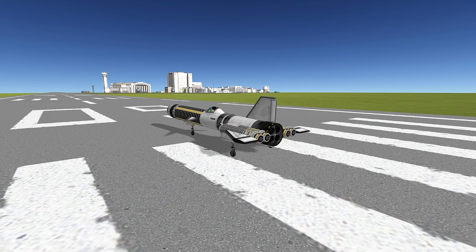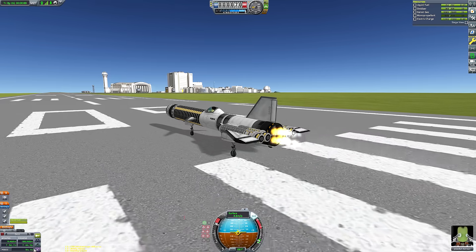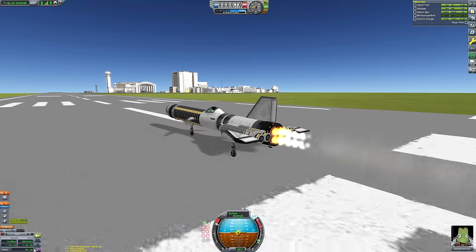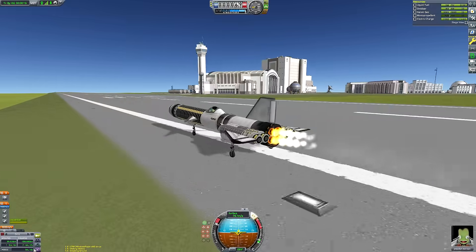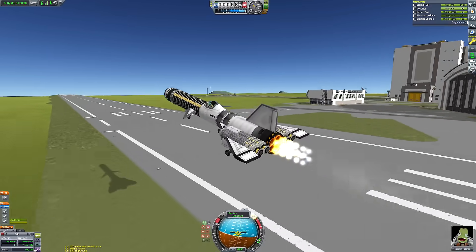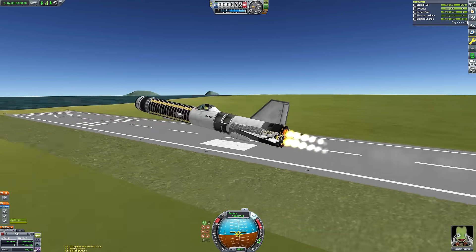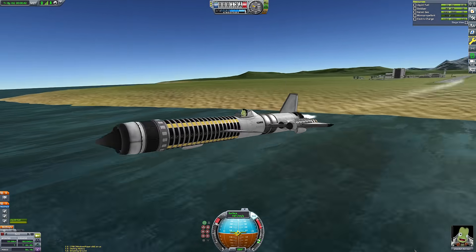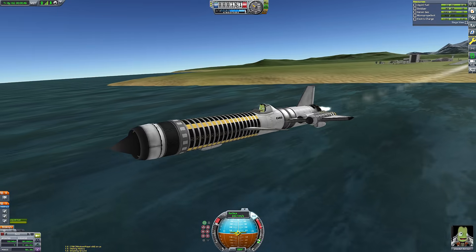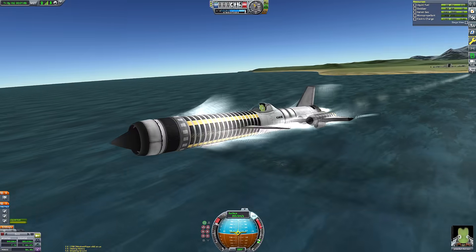However, ion engines are so efficient that by pairing them with a RAPIER, you don't actually need to do gravity assists at all. If you can tolerate the incredibly boring nature of ion engines with their incredibly low thrust-to-weight ratio, you can do a Lathe SSTO mission without any gravity assists whatsoever. That was the thesis for this mission — I hope you enjoy the journey.